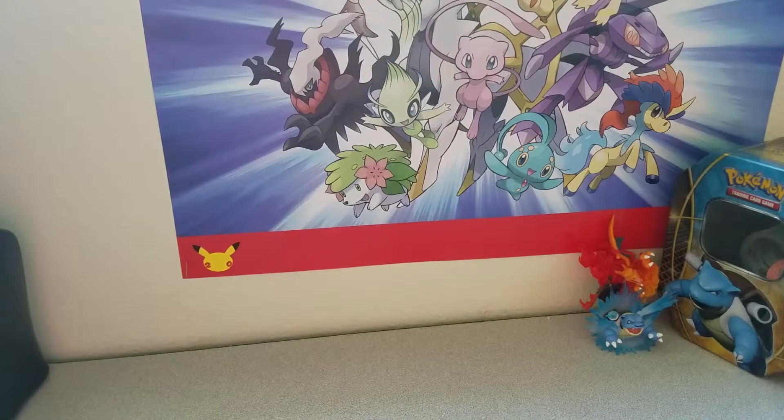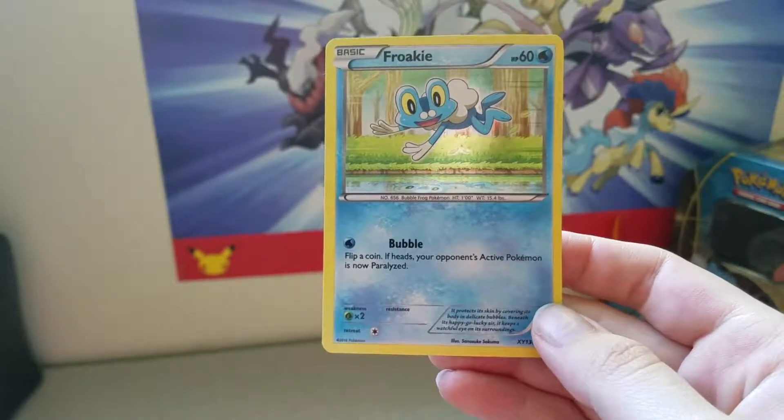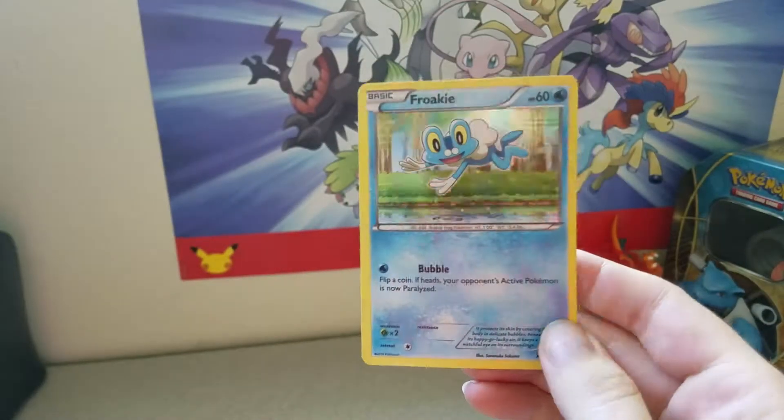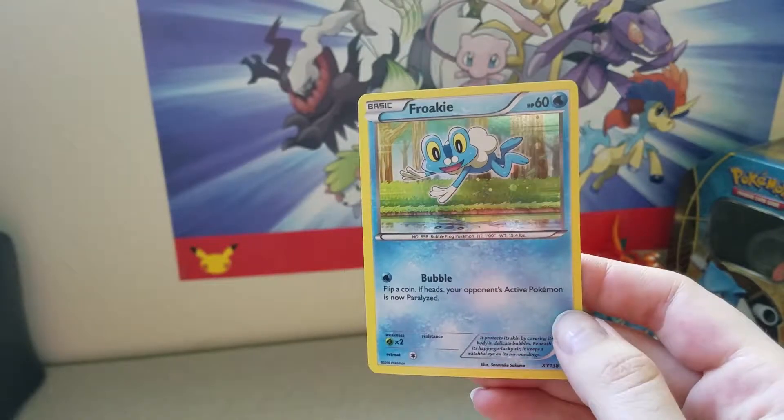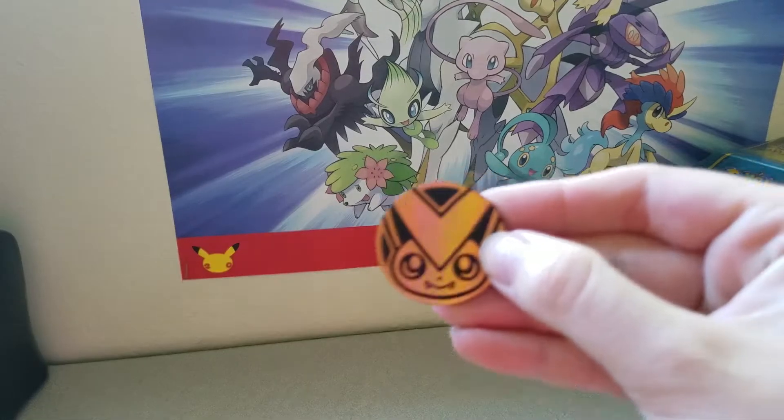As I promised, there is the Froakie card, which comes with Bubble, which paralyzes your opponent's Pokemon. It's a cute card. And there's a closer look at the Victini coin.